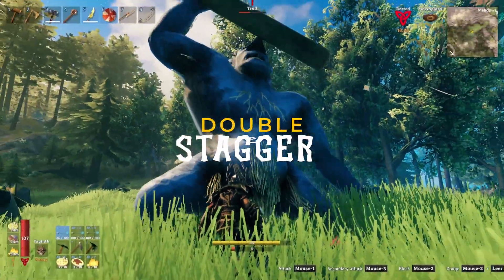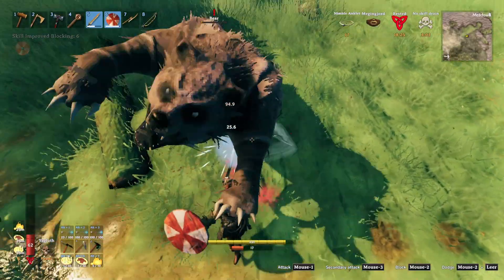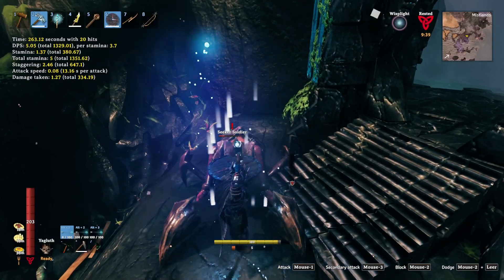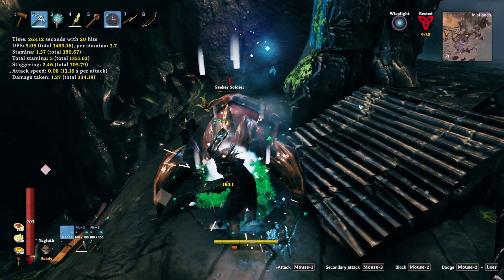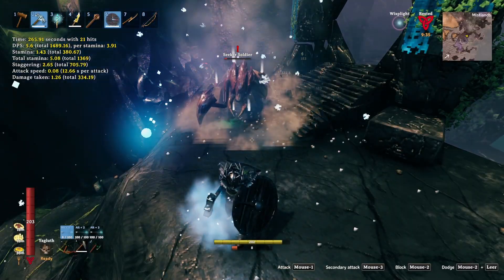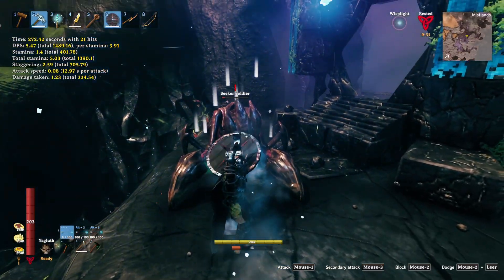Stagger: double damage during flailing time. If you stagger an enemy, either by parrying or by building enough stagger damage, they take double damage while flailing. This is your main damage window — dump your strongest attacks here. I did a full breakdown on how this mechanic works; if you're interested, watch my stagger secrets video.